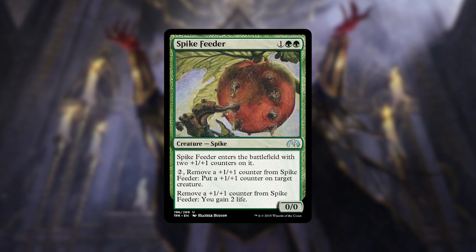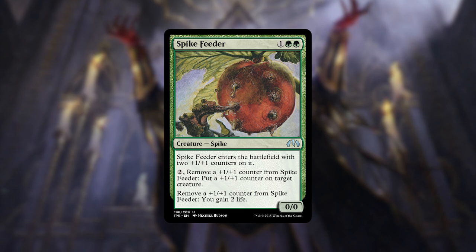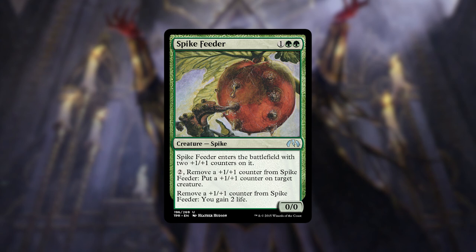We then have Spike Feeder, which is an interesting one. It ETBs with 2 +1/+1 counters on it. We can spend 2 generic mana to remove a +1/+1 counter from the Spike Feeder to put a +1/+1 counter on target creature. We can also remove a +1/+1 counter from it at instant speed and we will gain 2 life. This works really well with our commander — we can remove 2 counters to gain 2 life, and tap our commander to put 2 more counters on it. It's not really an infinite combo, but it's just really cool synergy.